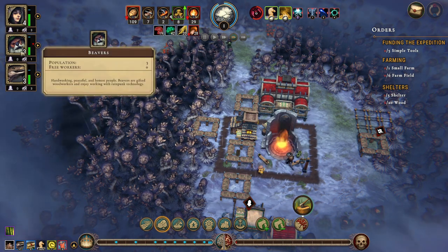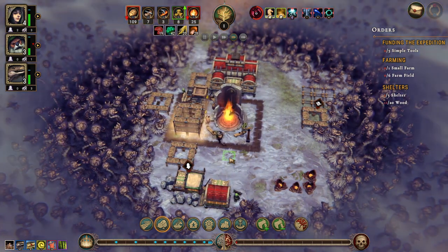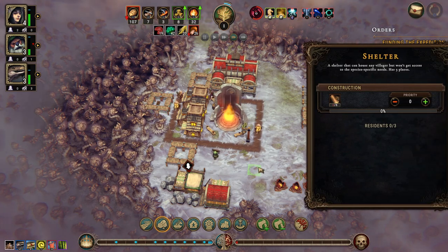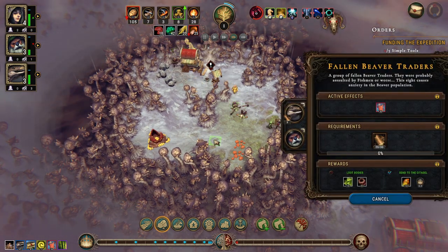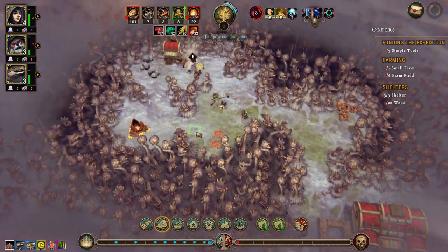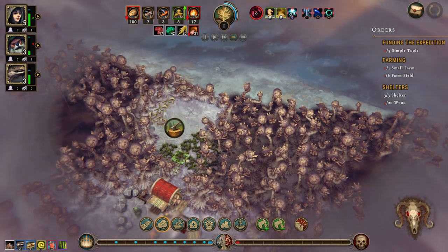We have a human builder — actually we have two. Get building guys, we need our housing. That's another shelter and that's a shelter, so that's fine. This is being dealt with. Good. All right, we have one homeless person. We opened up in here — there's some farmland, there's some roots.